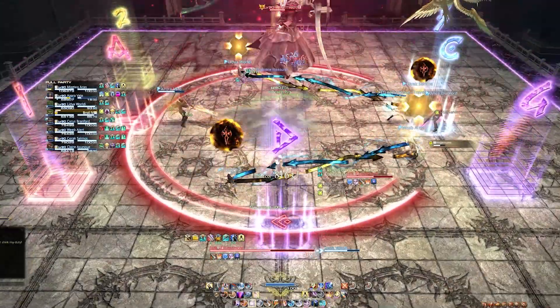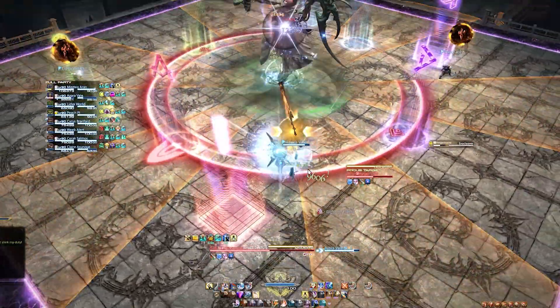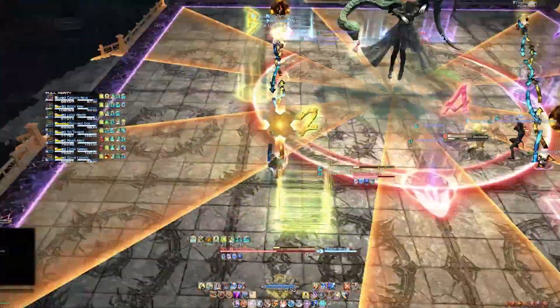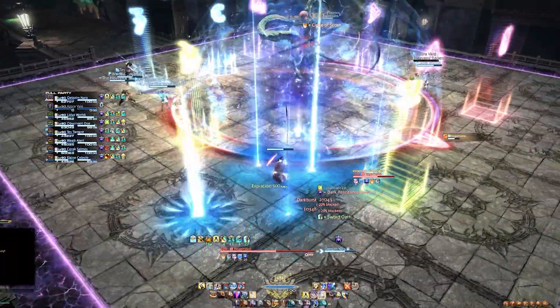For the second exchange of agonies, the positioning follows the same concept but is much more lenient. The two stacks will be taken at the north-west and south-east sides of the boss, while the Circle AoE attacks are taken at max melee range in the north-east and south-west. Don't forget to dodge both hits of the exocleavers.